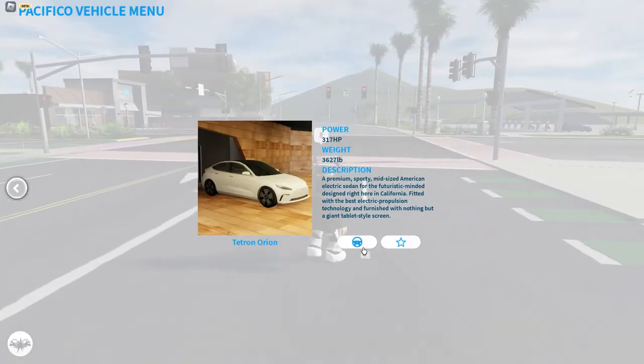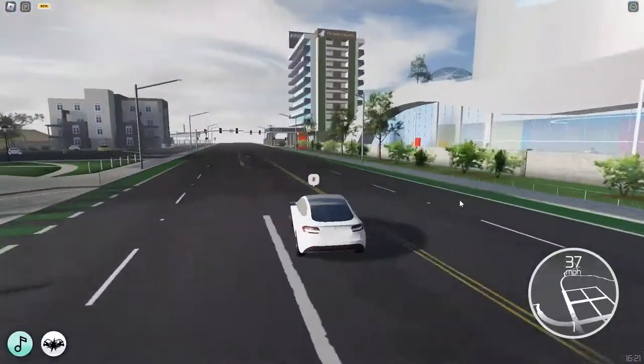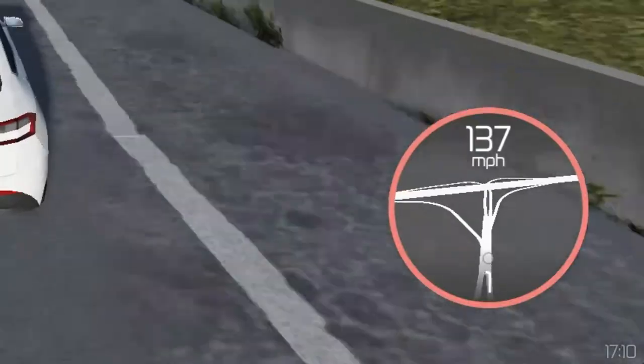The first car is a Tesla Model 3 or something — anyway, it's a Tesla. Let's check it out. The top speed of this Tesla is 137 miles per hour.